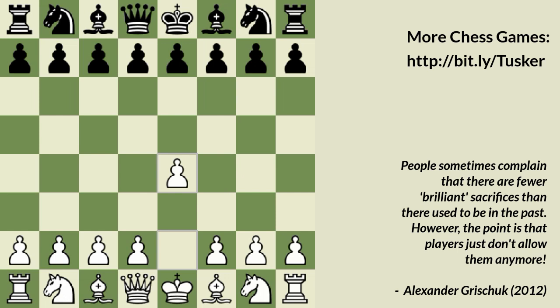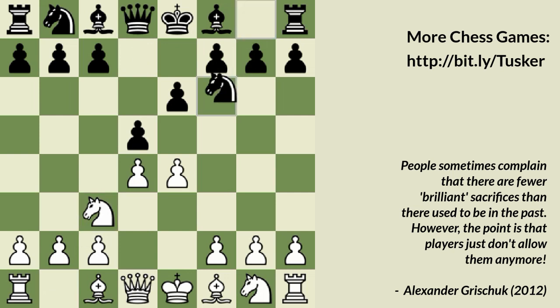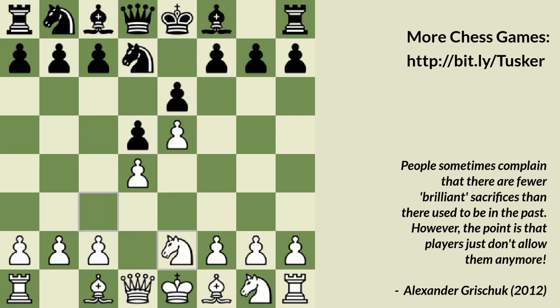Let's have a look at this game. E4 was played by Anand, E6 — French. E5, Nc3, Nf6, and now the advanced variation of the French defense by Anand. Nc2-e2, C5. Here the most popular move is C3, which is also preferred by chess engines.